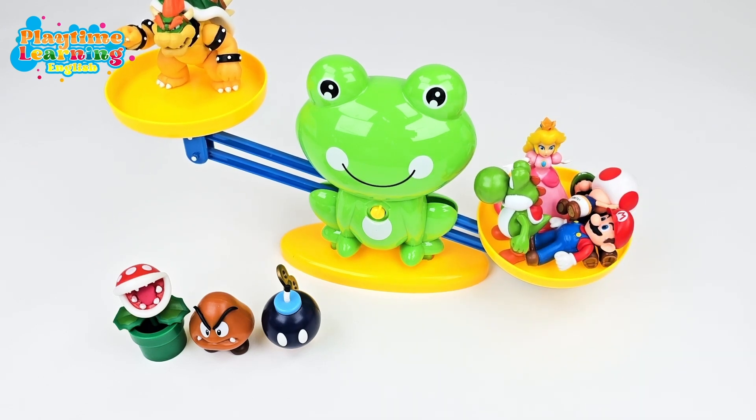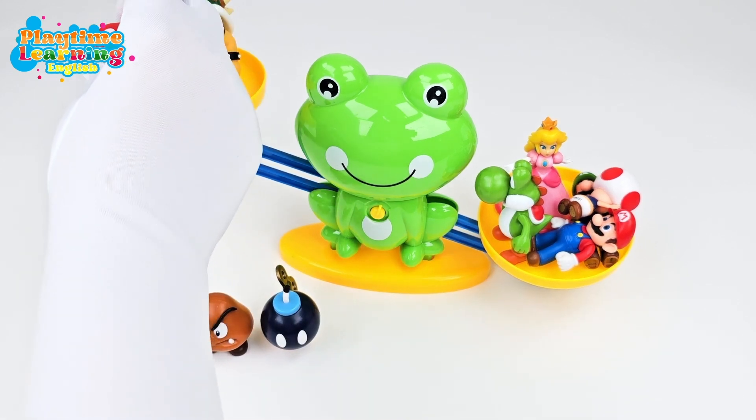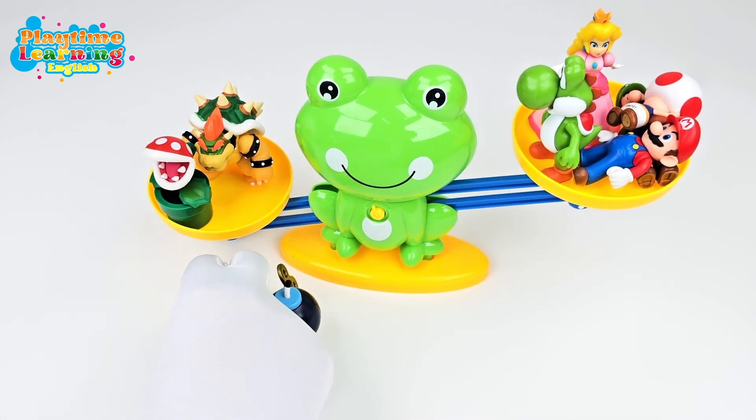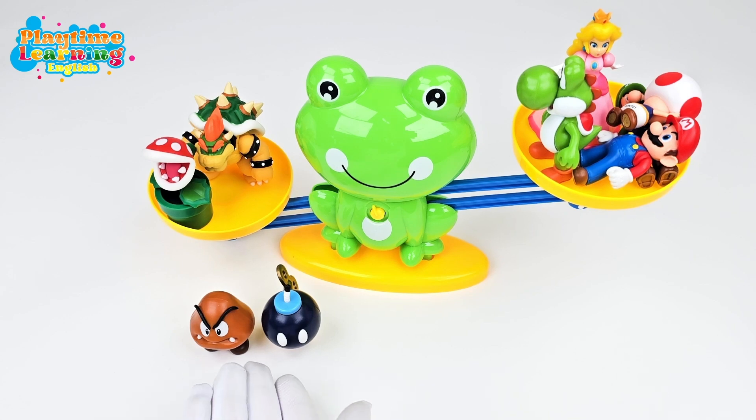What if we add Toad on top? Now it goes all the way down. Should we add the Piranha Plant and Goomba on the side? Let's see. Just adding the Piranha Plant made the side heavier. So we already know if we add these two, it's going to be even heavier and the side is already down.